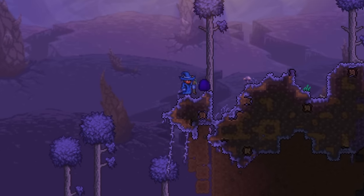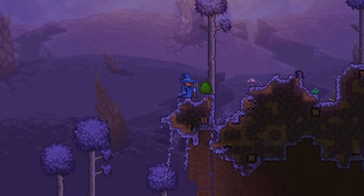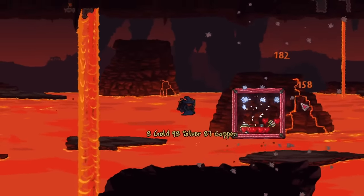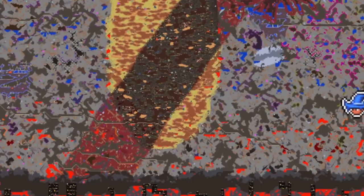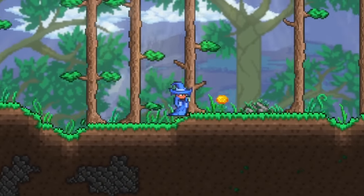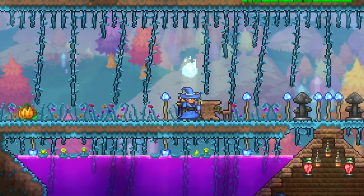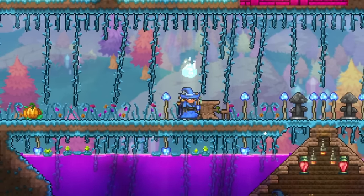You will want to make sure you at minimum break the altars before doing the next tip. After you've got your hard mode ores set up, it would be a pretty good idea to take care of your evil biomes, since as soon as the Wall of Flesh is defeated, your world's main evil biome will spread throughout your world in a diagonal direction. But that isn't the only thing you have to worry about, as the hallow biome will also spawn in at this time and start to take over your world.